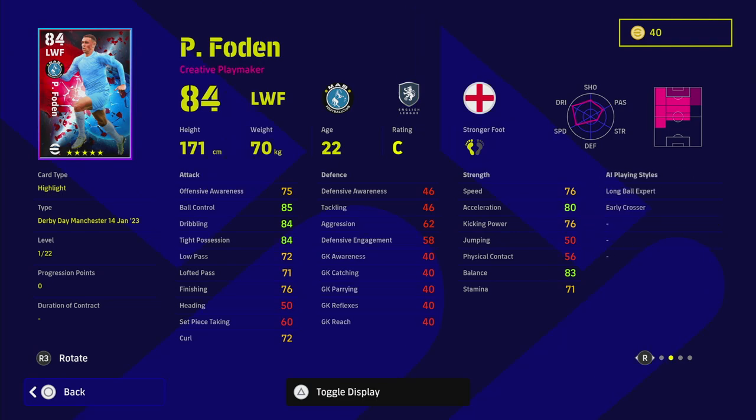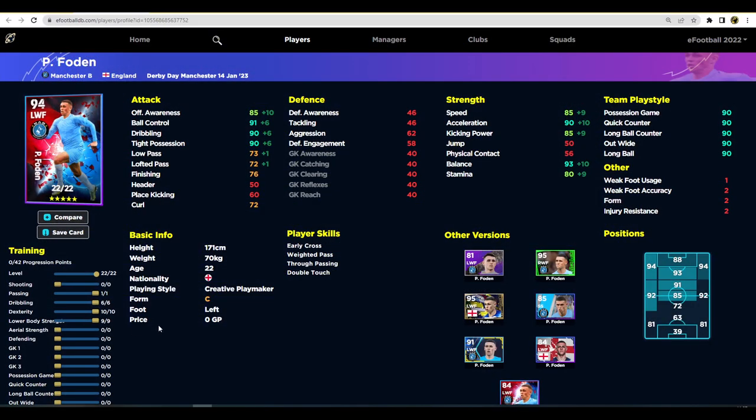We're starting with the City players — all of these players have 90 play style proficiency and most have standard form. What I like about Foden and what makes him stand out is his passing ability and passing skills. If you max him out on efootballdb.com, you'll see 90 acceleration, 93 balance, 85 speed and offensive awareness, 91 ball control, 90 dribbling, and 90 tight possession, but also 76 finishing and 73 low pass. You could take two from dexterity and put it into passing.